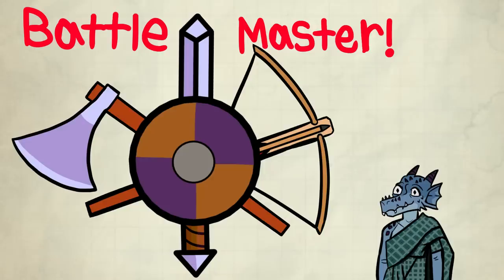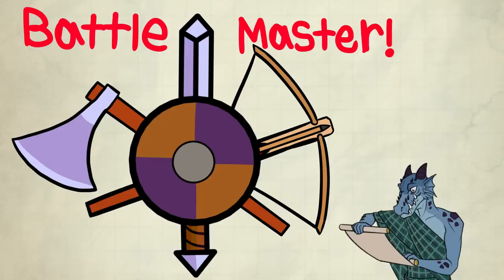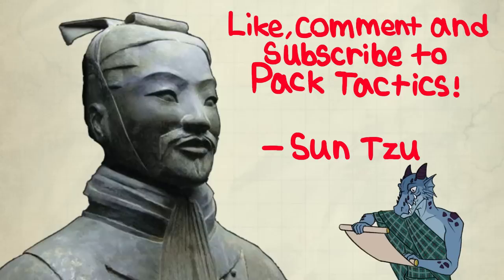At level 3, fighters get to choose their subclass. Today, I'll be talking about the Battlemaster subclass. Welcome to Pack Tactics. To start off the video, I will quote Sun Tzu's Art of War. Sun Tzu said: like, comment, and subscribe to Pack Tactics.